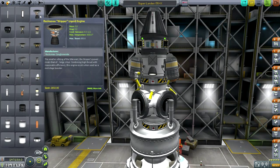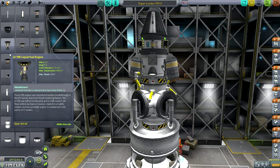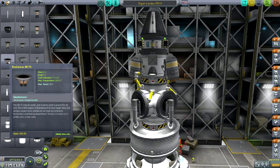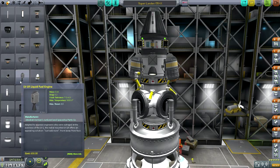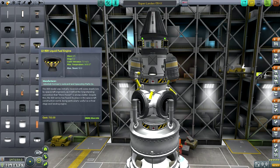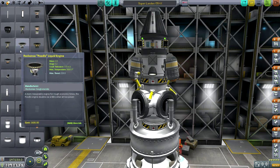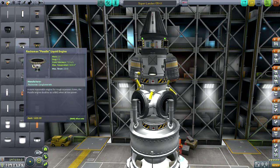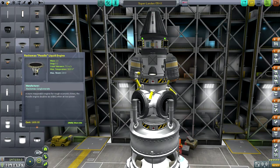Thrust-to-weight ratio is max thrust divided by mass. The Skipper has something like 216, the 48-7S has 300 — 30 divided by 0.1 — that's huge, and it's the best we've got. The worst is probably the LV-N, which is between 30 and 40. The LV-909 has a thrust-to-weight ratio of only 100 compared to the 48-7S's 300. The Poodle is also about 100. This is actually the opposite of real life, where upper-stage engines tend to have higher thrust-to-weight ratios because in vacuum you don't need as high a chamber pressure, making the combustion chamber lighter.